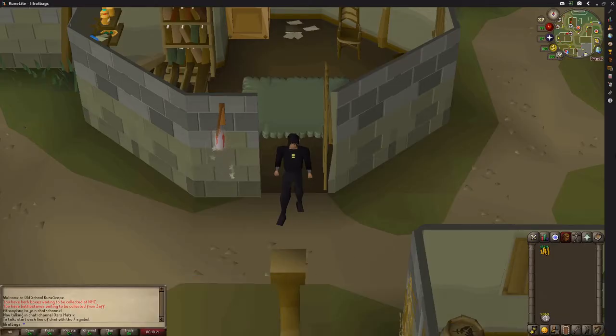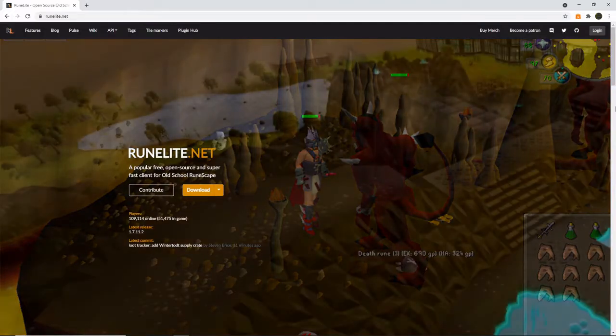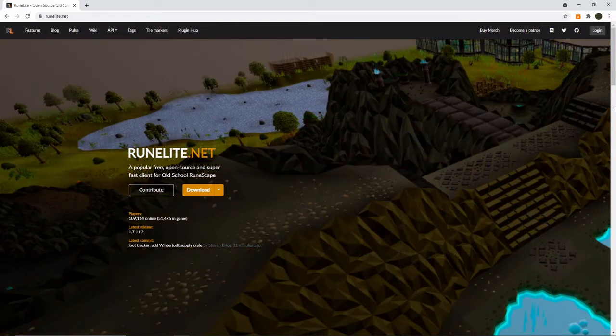Hello everyone and welcome to a guide on how to use the camera to zoom in and out more than you can do normally in the game. It's very simple to do but you do need RuneLite. Simply go to runelight.net, download it, and run the game as normal but through that client.